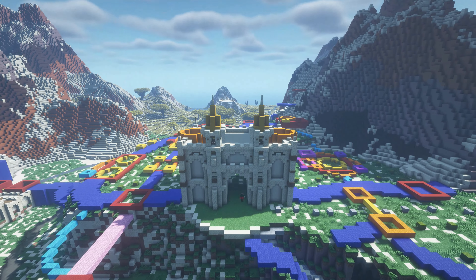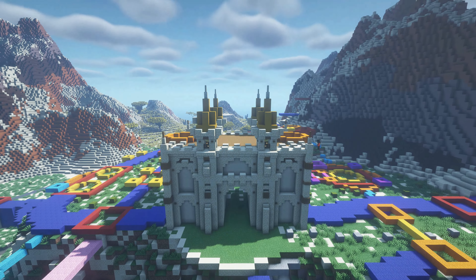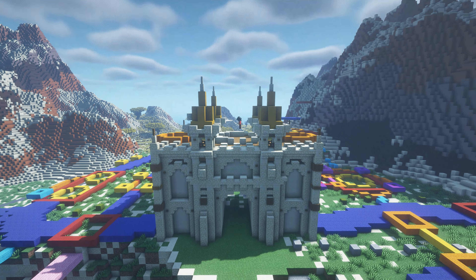Hey guys, TJ here and welcome back to another video. This is the Desert Settlement of Alcazar, an Arabic city on which we've been working for the past year. As of now, the Northern Districts, Oasis and Main Square have already been finished, although the Southern Districts, Harbor Area and Palace still have to be done. In today's building episode, we are going to build the Palace Complex of Alcazar.